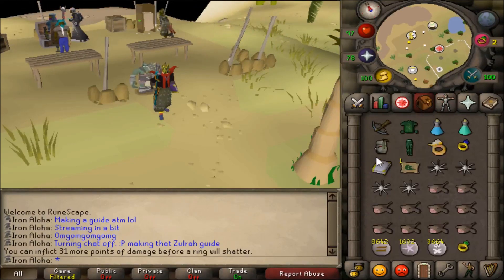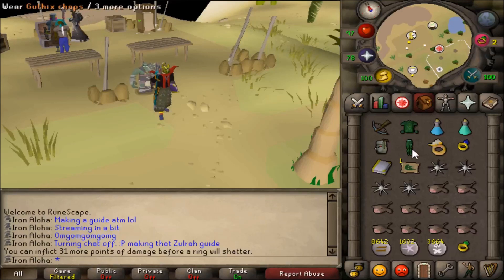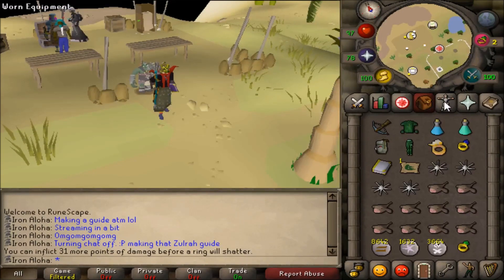I bring a mage switch and a range switch, which is quite standard, along with a seer's ring and vengeance to decrease my kill time, which are both not entirely necessary. I bring monkfish because I am confident in my abilities and do not feel the need to waste sharks, but when practicing I would bring sharks.